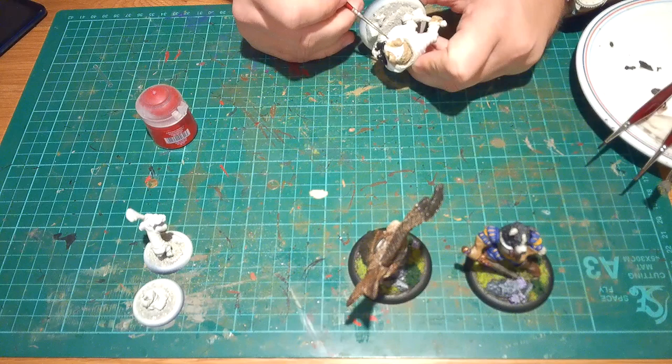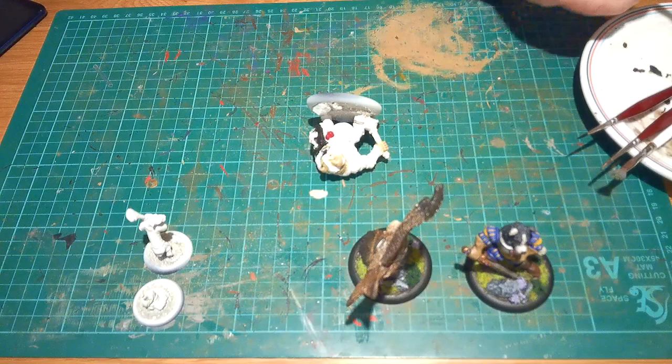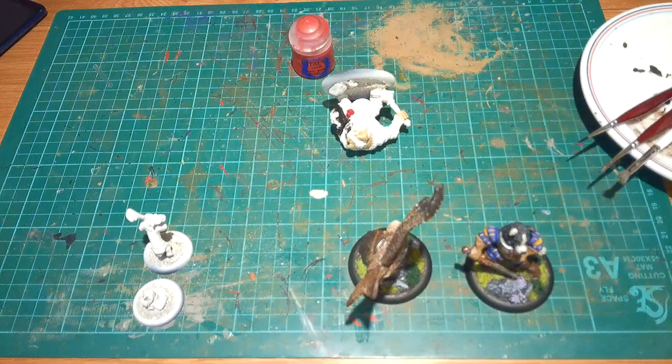I moved on to Corn Red for his little money pouch type thing on his belt, so I went with reds for this. Started with Corn Red, then highlighted with Troll Slayer Orange, and a final layer of Evil Sunz Scarlet just to really make that pop from the rest of the model — so it's one bright spot on the model.